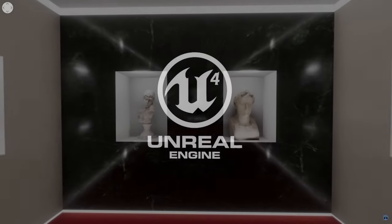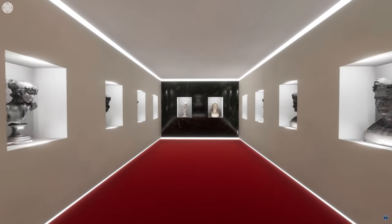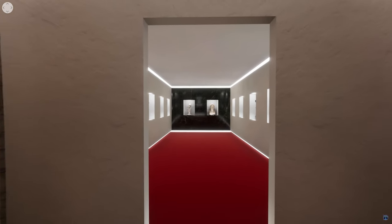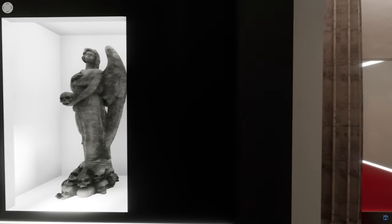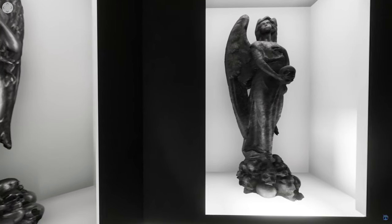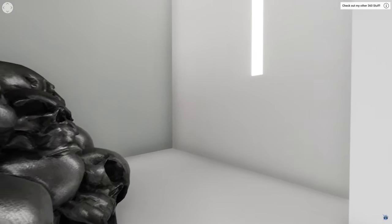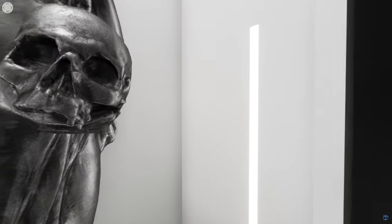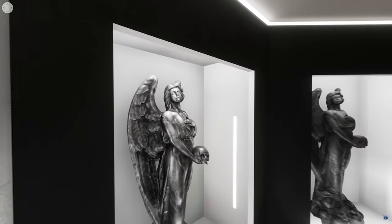Next up is the Ancient Statues with Showcase Museum - a set of six highly detailed statues each with an assortment of materials, placed within a photorealistic display environment. This features three statue meshes, two head bust meshes, one Roman pillar, one master material for the statues and pillar, six parent material instances, six material instances for each individual mesh, a light-baked BSP environment for displaying the meshes, four architectural material parents, and five seamless 4K marble textures. In total there are six static meshes with six LODs, 15 material instances, and 35 textures.